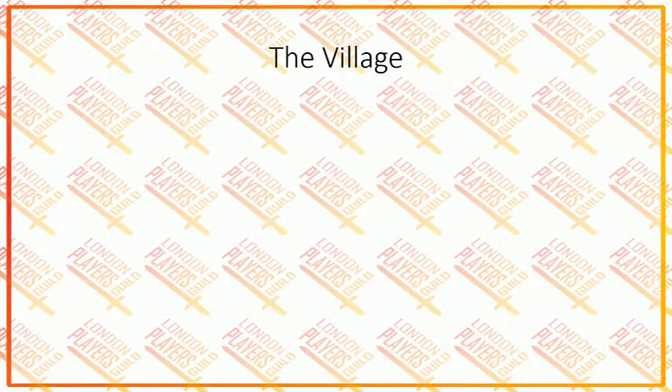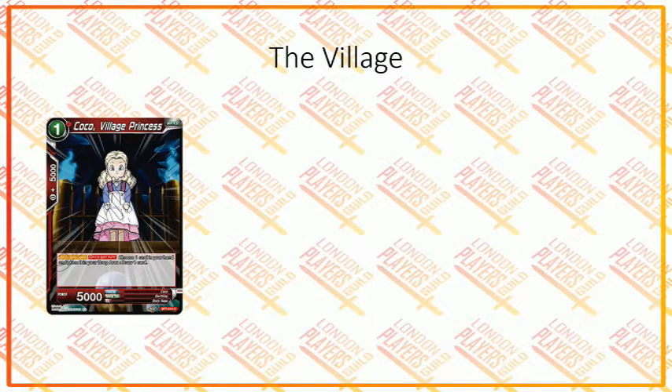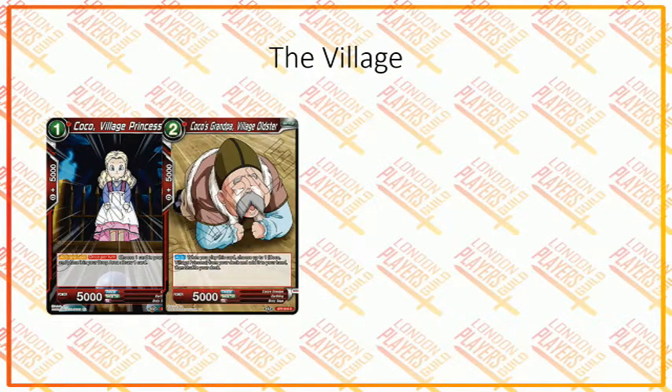Now we have a small archetype where the cards all reference the village. First is Koko the Village Princess — it's essentially Fledgling Pan. Once per turn, you can choose one card from your hand, put it in the drop area, and draw one card. It's a cycling tool. Red isn't really a slow enough color for cycling to matter much, though it might play in red-blue or red-yellow Kitku decks. Next, Koko's Grandpa Village Oldster: when you play this card, you search for one Koko from your deck, add it to your hand, and shuffle. The problem is it costs two to search for a one-drop, so if you don't have Koko on turn one, spending your two energy on turn two to play Koko's grandpa and search feels slow.